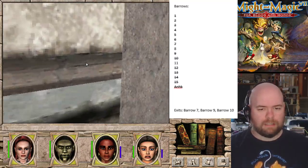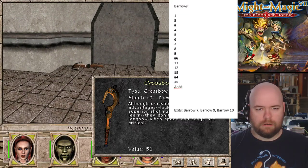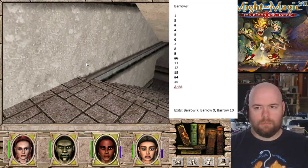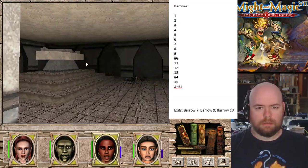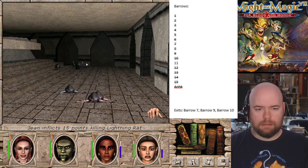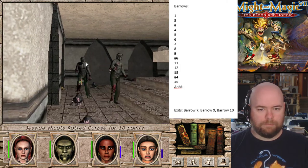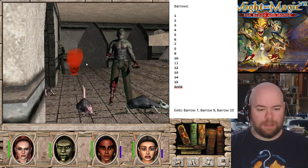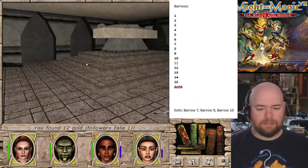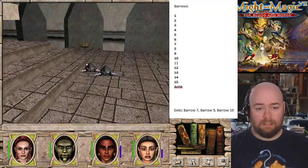This entire thing's been a lot easier than I remember it, and it hasn't been that long since I last played Might and Magic 7. More units. Rats. Why did it have to be rats? Damn Pikachus. I'm still in yellow so I know there's more things here.